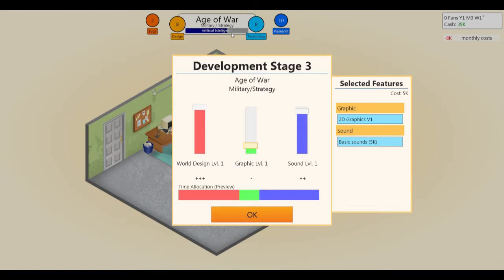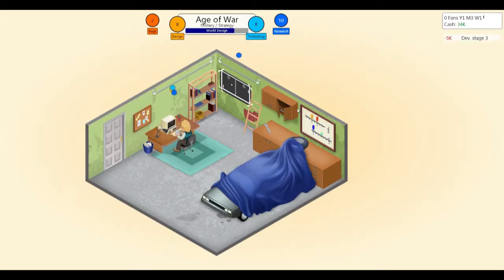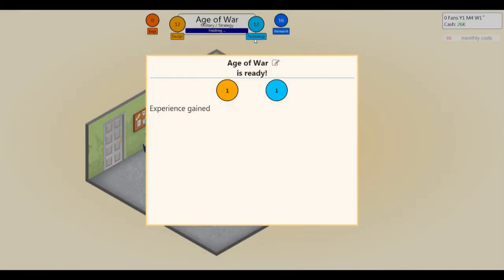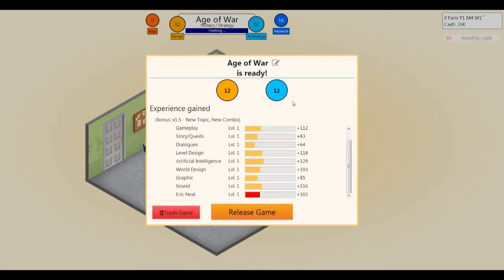Military strategy goes well together; they do very well on the PC. So let's finish off Age of War. Development happens in three stages where you control those sliders three different times. Looks like this is going to be a very good game. Wait a little bit for the bugs to get finished off, then get a little bit more into technology. Alright, so this is our baseline — bonus 1.5, new topic, new combo.